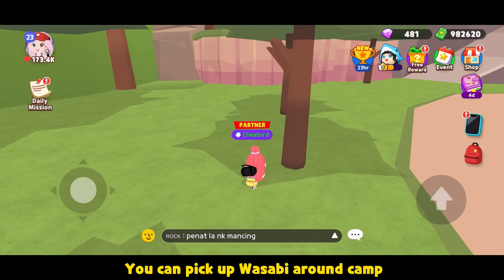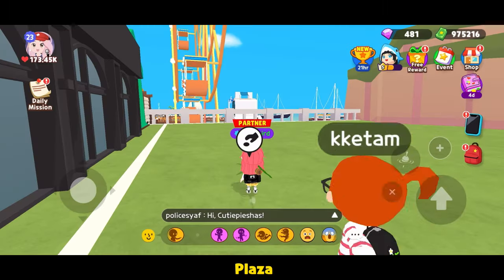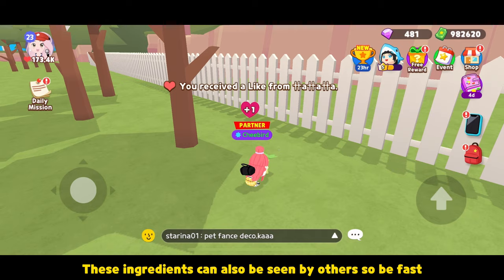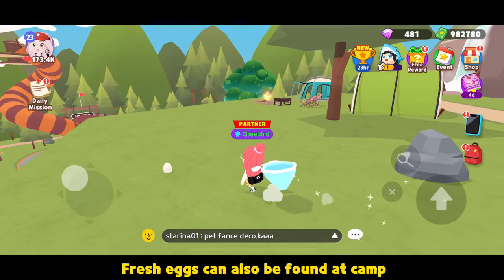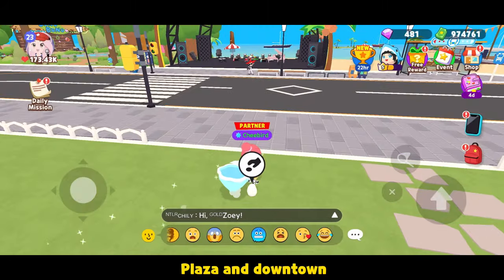You can pick up wasabi around camp, plaza, and downtown. These ingredients can also be seen by others, so be fast. Fresh eggs can also be found at camp, plaza, and downtown.